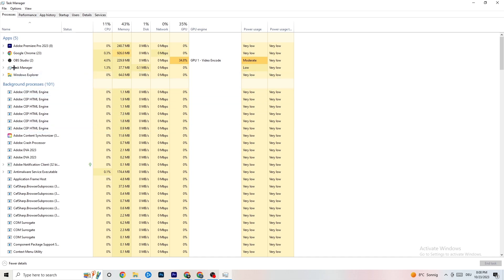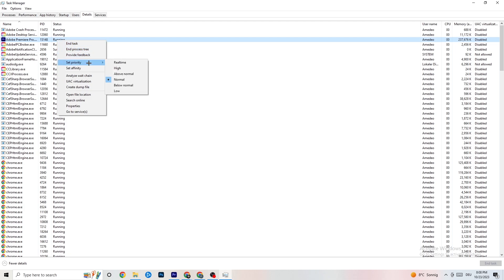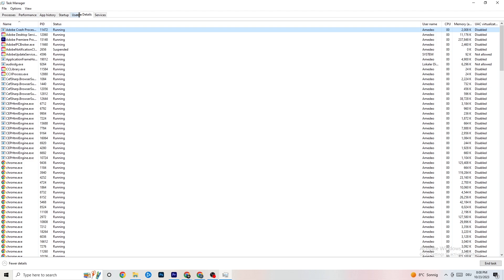Next, go to the 'Details' tab in the top-left corner and search for your game. Do the same thing I'm doing here with Adobe Premiere Pro — right-click your game, hit 'Set Priority', and change it from Normal to 'High' or 'Real Time'. Check which works better, hit apply, and exit.